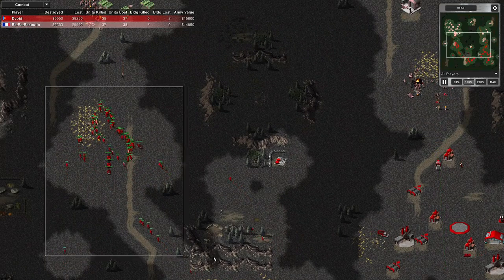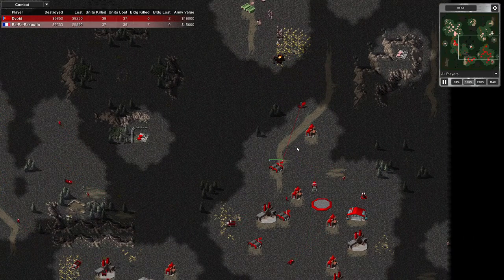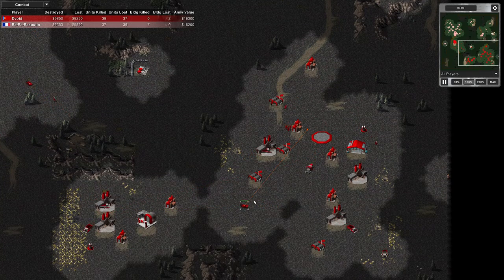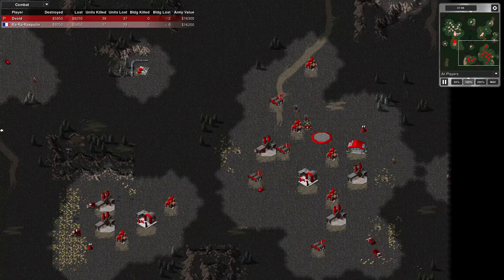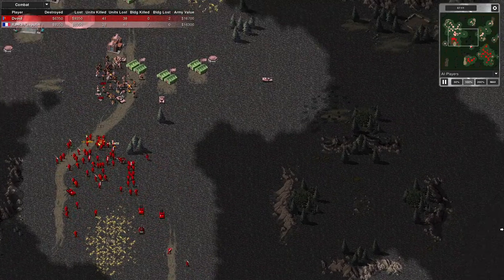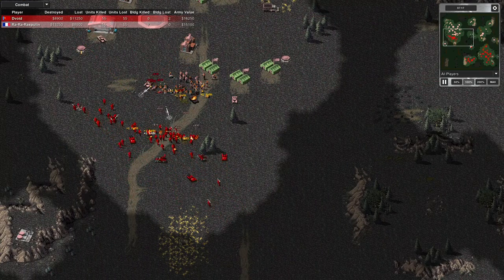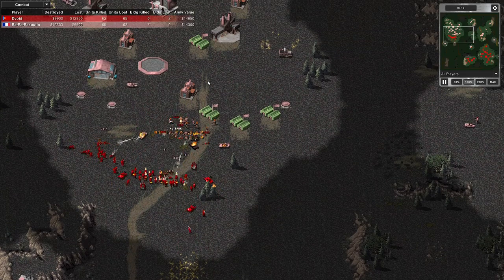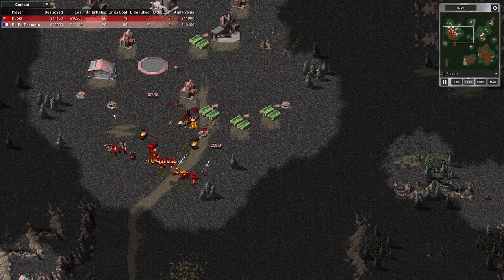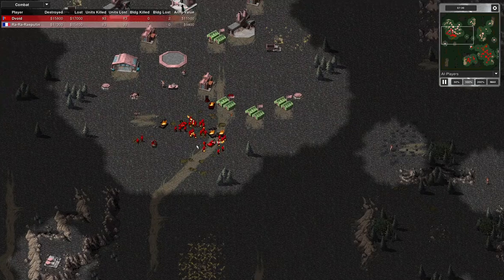I've got to counter-attack — I just can't keep responding. I'm moving this back and ordering my home base to rally new units. These units are going to group here and make a defense, while this force is a counter-attack force. He's taken out a third ore truck at least. I need these tanks up front, but I've got a nice formation stretched out in front of him. Two pillboxes though — I shouldn't have gone that far.